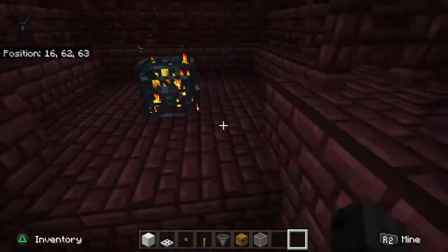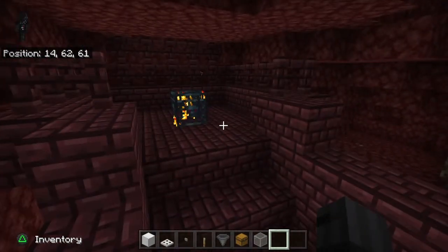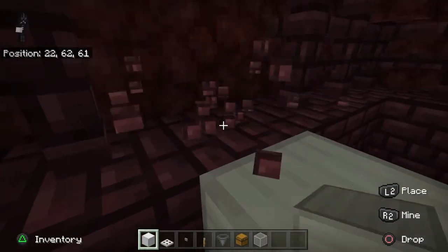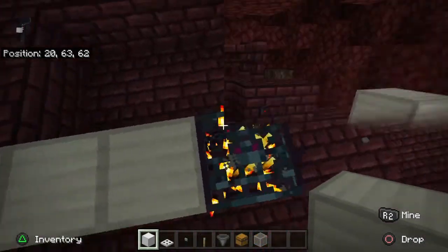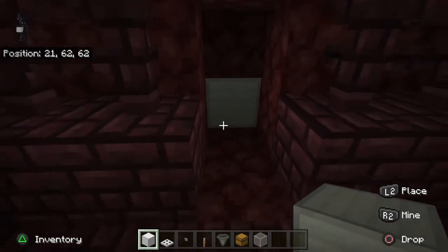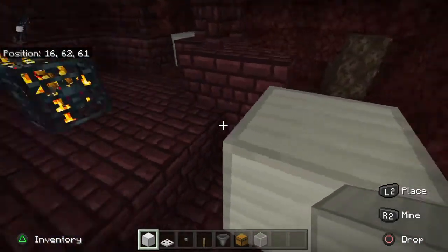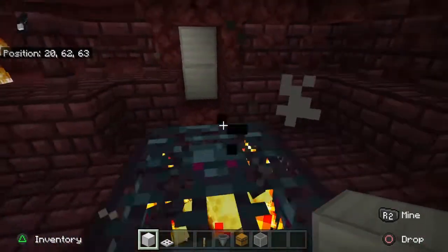The first thing you want to do is find a blaze spawner — you have to find your nether fortress first. Once you've found your blaze spawner, come over to it and go out four blocks on all sides: one, two, three, four. Actually, you want to go out five and place a block, because the interior has to be four out, but the wall goes one past that. So once you've got your wall out five from the spawner...